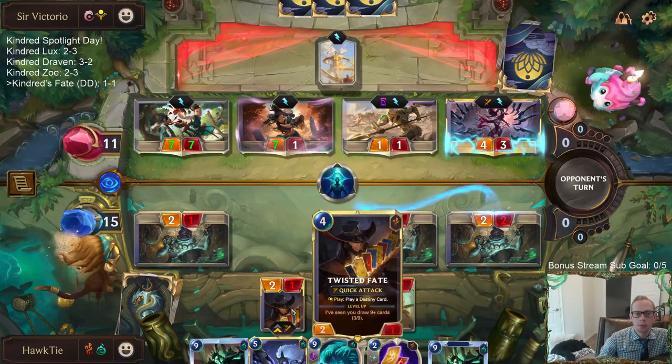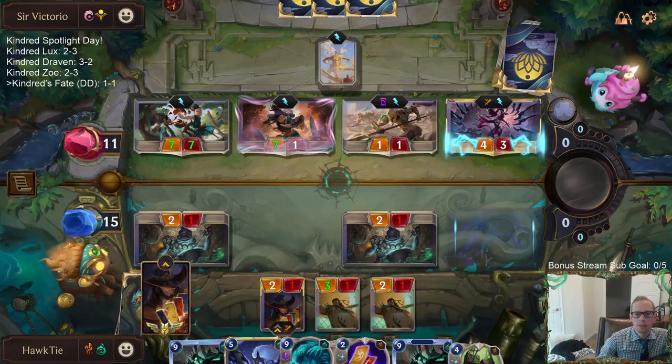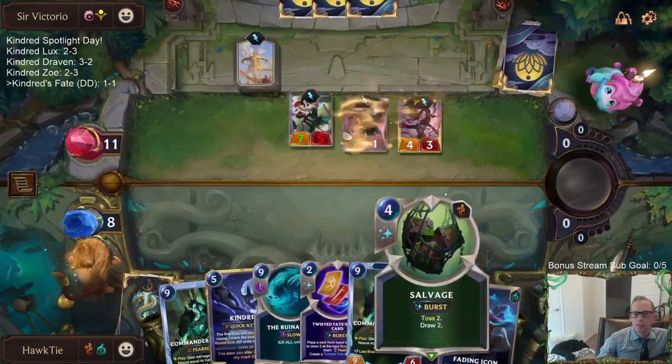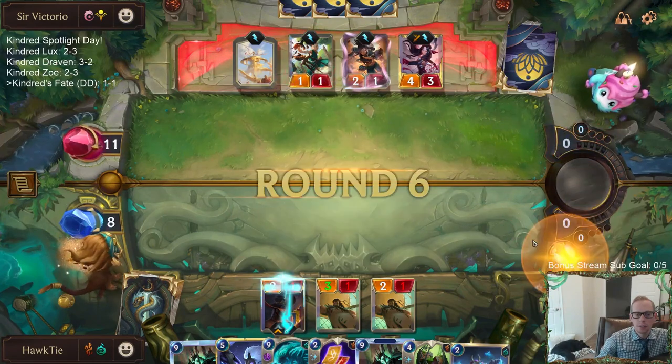I probably should have blocked with Twisted Fate so I can play a new Twisted Fate. I don't know — we're at five, Carn for Turn is six, Salvage is eight — I don't really have the ability to.